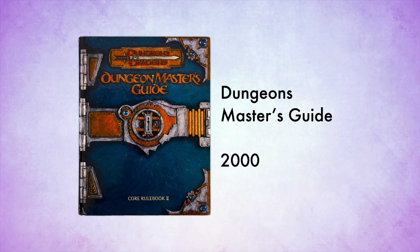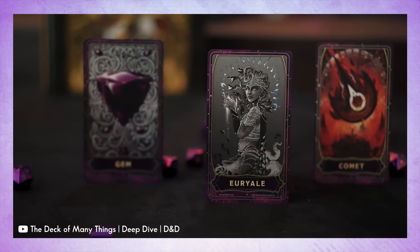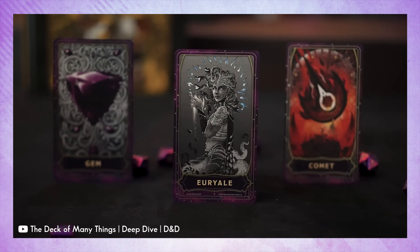When 3rd edition was released in the year 2000, the Deck of Many Things returned in the Dungeon Master's Guide basically unchanged, with just a few minor tweaks. Strangely, the deck was absent from the 4th edition Dungeon Master's Guide. This may have had something to do with the fact that 4th edition was supposed to be more balanced and approachable to new players — a concept that doesn't gel too well with the high stakes consequences and chaotic nature of the deck.